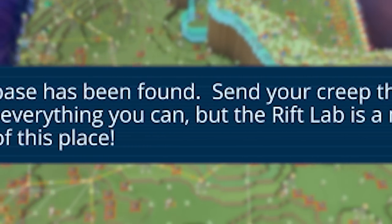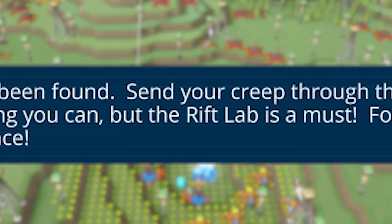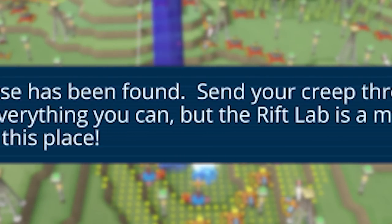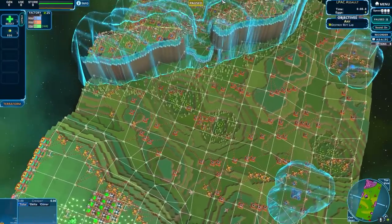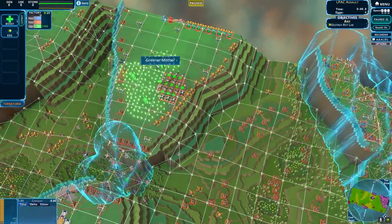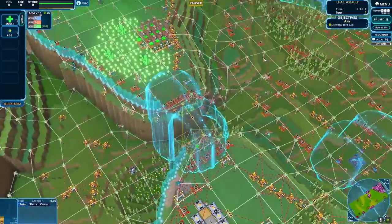Another human base has been found. Send your creep through the valley destroying everything you can, but the rift lab is a must — force the humans out of this place. Welcome everybody to Creeper World 4. That's the new way we're doing this.